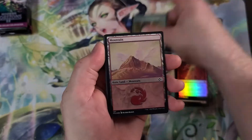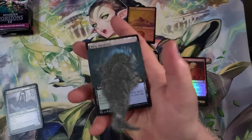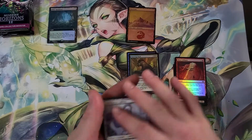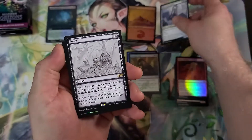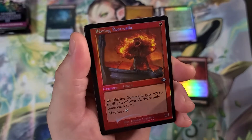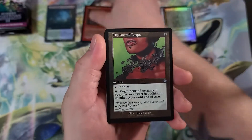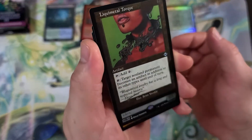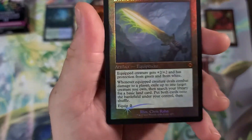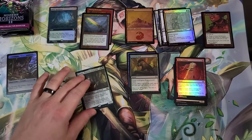Let's do it — extended art Mystery Rainforest, bloody hell. We have to get a couple of showcase cards in every pack here. There we go, Blazing Rootwalla — that looks like it is etched foil. And then Titania for our first mythic! Oh my god, I'm gonna regret selling this, I knew it. What's that going for?